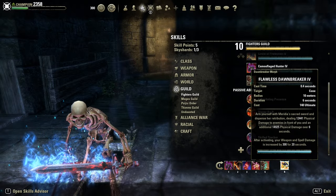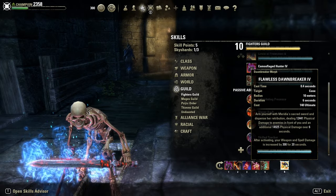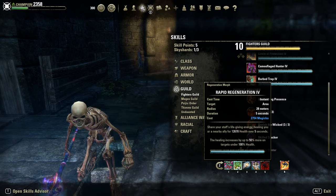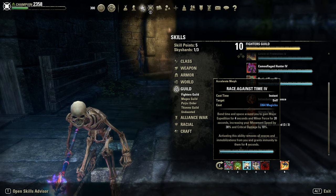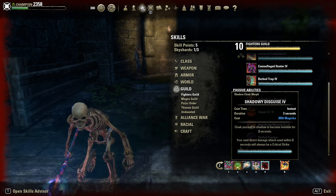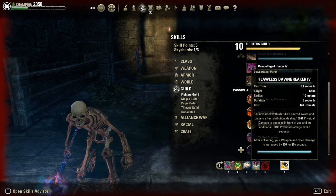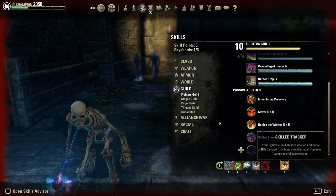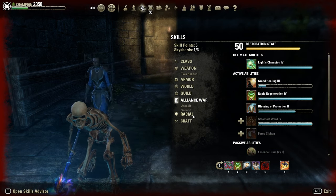Dawnbreaker is our ultimate, which I use as a prebuff for an extra 300 spell damage — pretty nice. Backbar: Soothing Offering as a burst heal, Rapid Regen as a HoT, Race Against Time for snare removal and Minor Force, Equilibrium to drain our HP, and Shadow Disguise. Dawnbreaker is also on the backbar, slotted, so it's easier to prebuff myself without a bar swap — but you can also put something else like a restoration ultimate, Night's Champion, or Barrier for more magicka regen.